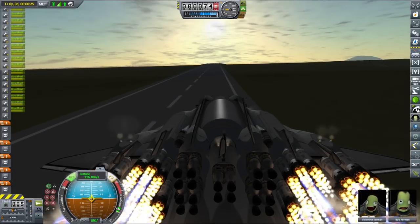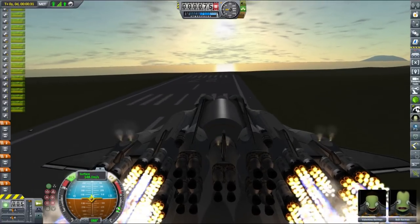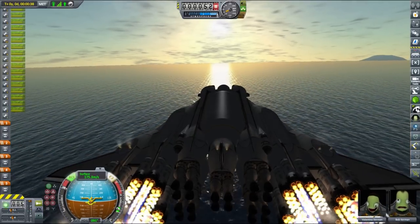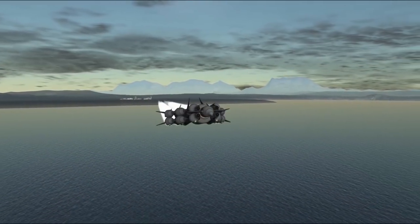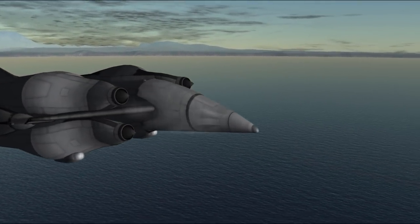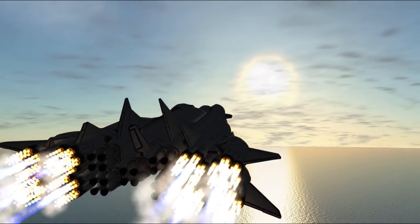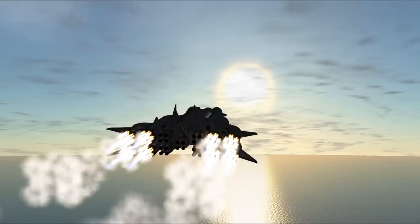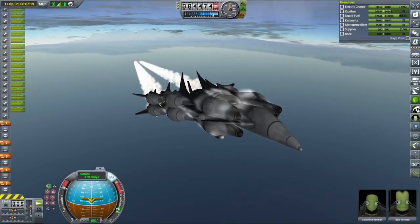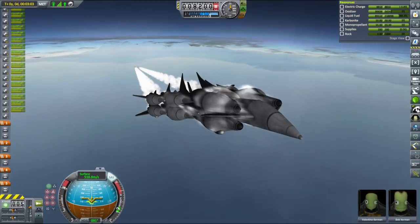Meet Charon. This beast uses fairings instead of a cargo bay so it has vastly improved aerodynamics over SSTOs like Hercules and Titan where payloads hang under the hull, and it's also powerful enough to carry everything in one go. It is a bit of overkill, but I wanted to try it as a proof of concept. It has excess fuel and oxidizer, is capable of moon and Duna landings and return without refueling, and can land and take off in VTOL mode on two vector engines once you get to your destination.